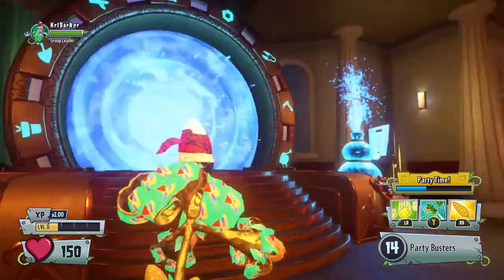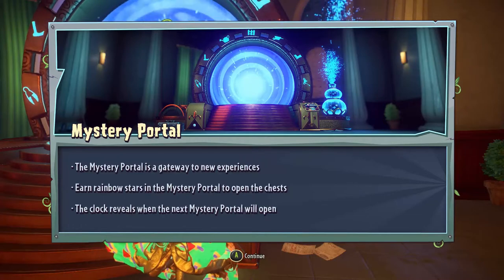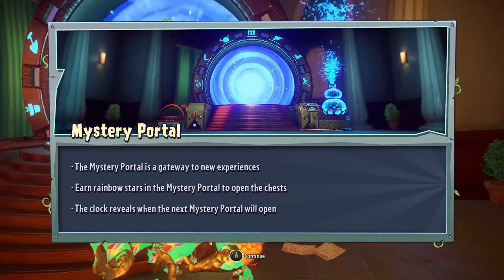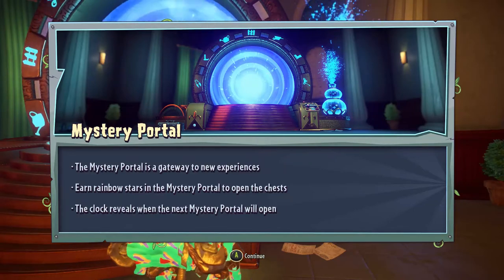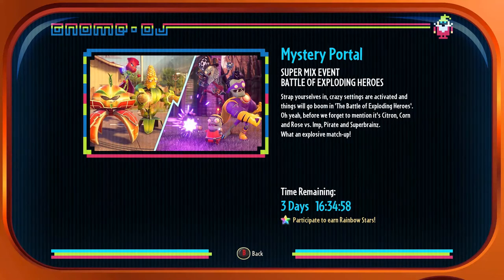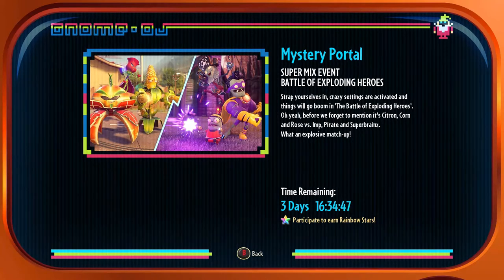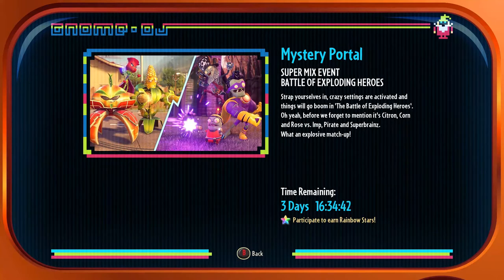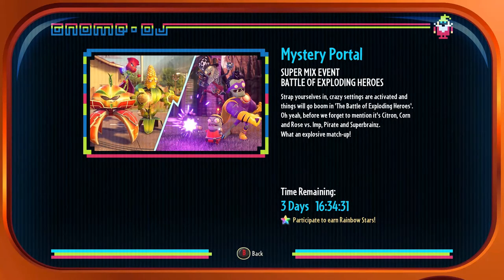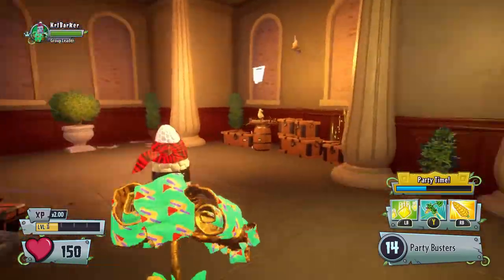That will obviously come in a future video. And then we've got finally the mystery portal. The mystery portal is a gateway to new experiences - earn rainbow stars in the mystery portal to open chests. The clock reveals when the next mystery portal will open. So we've got the super mix event - it's a battle of exploding heroes. It's pretty cool because you get all characters from the three new heroes on each side, so if you haven't unlocked them yet, you still get to use every single character. And if you rank them up when you unlock them, the rank will be ranked up for you. We've got three days left on that, 16 hours at the time of when this video is recorded.